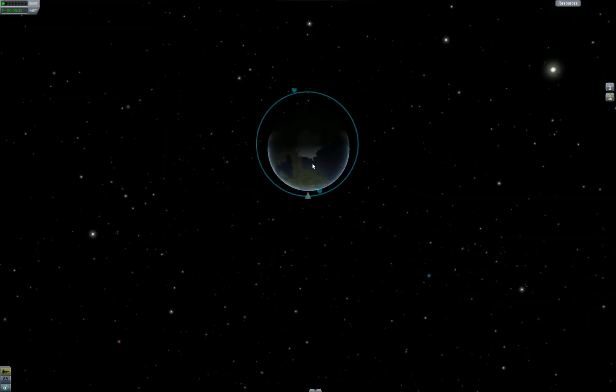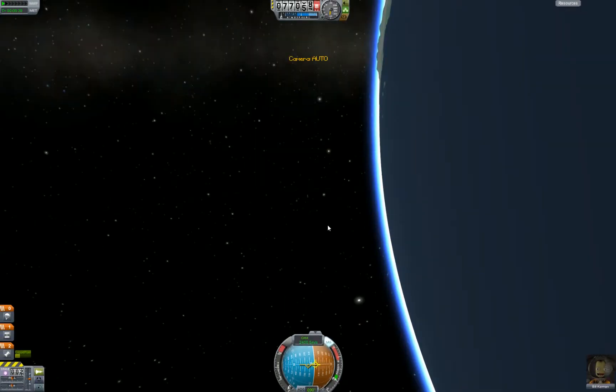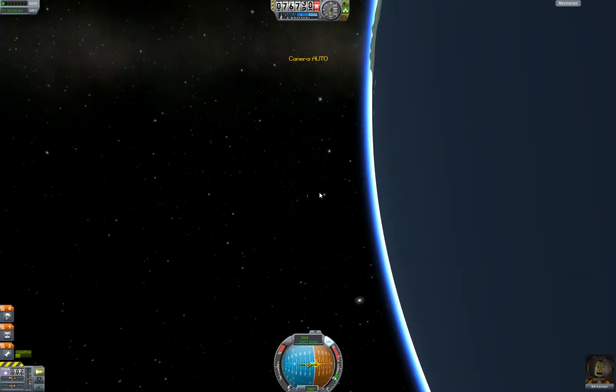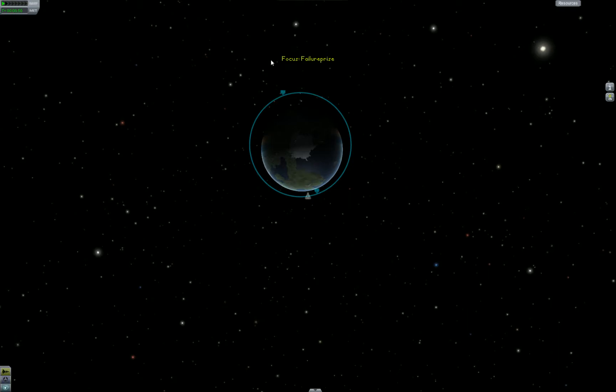We're in a bit of a lopsided orbit, but in orbit nonetheless. Our low point is 75,000 meters above the surface, which is outside the atmosphere. So we can hang out here as long as we want — we'll just keep going around as long as we don't get below 70,000 feet and start rubbing up against the atmosphere.